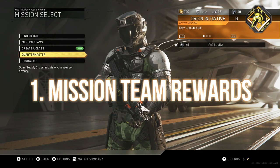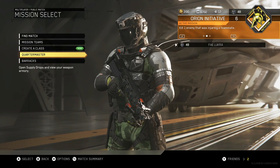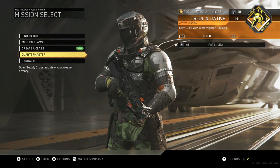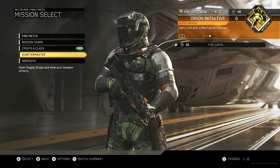Number one is the Mission Team Rewards. If you look up in the top right corner you're gonna see how you have an active mission — I have mine right here. It says earn a double kill, kill one enemy that injured a teammate, earn one kill with a Warfighter Payload. You gotta complete that and they'll give you Salvage Rewards for that.